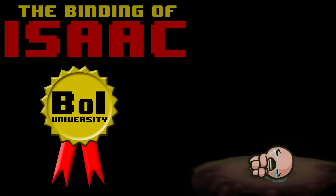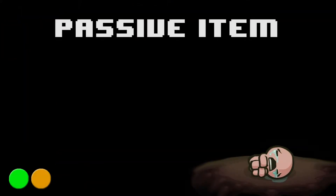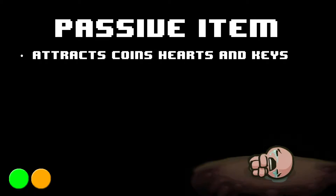Hey everyone, and welcome to the Binding of Isaac University. This is an Omnigryphon quick guide for Magneto. Magneto is a passive item, and upon being collected, coins, hearts, and keys will be attracted to Isaac.